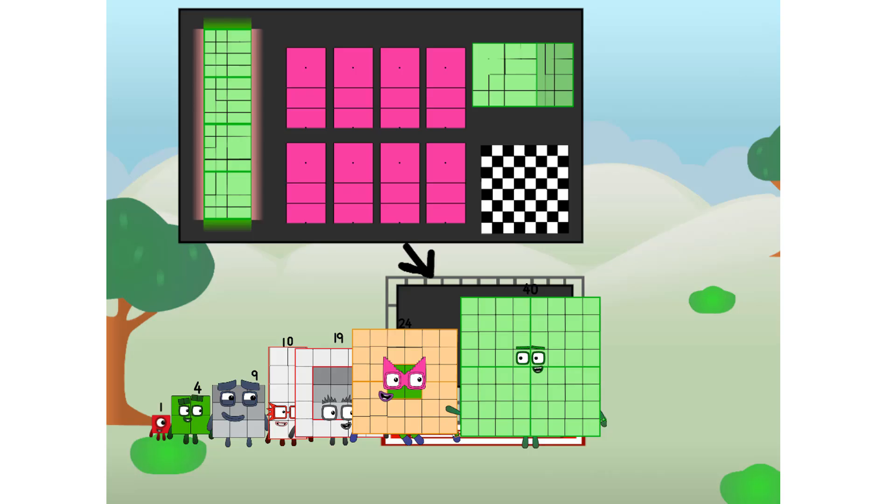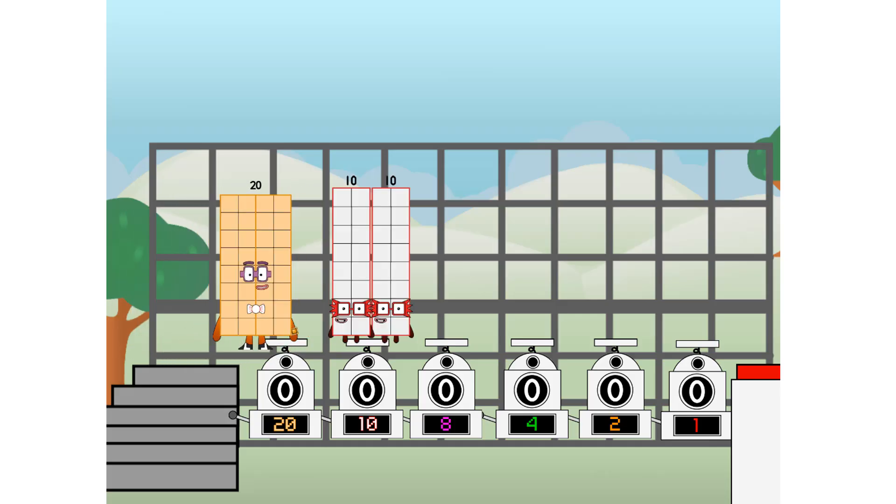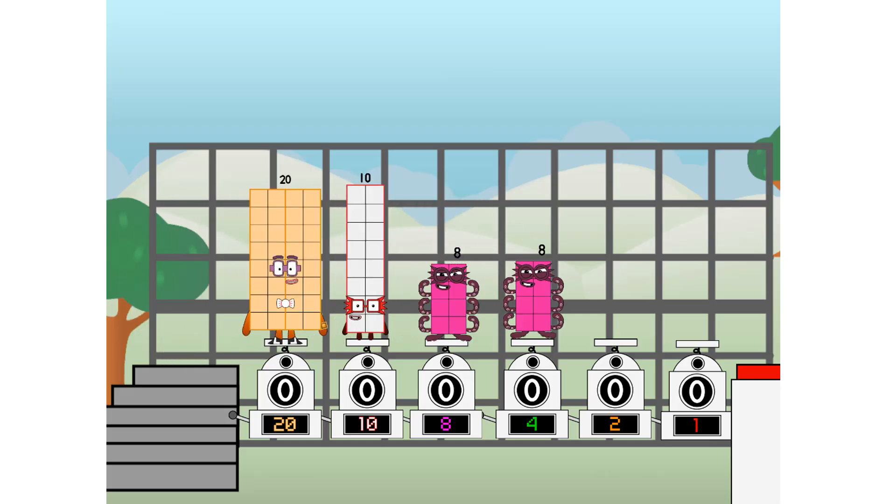But today I want to show you a little trick I call binary boosters — using the power of doubles to send any number flying. First, I split in two: 20 and 10 and 8 and 4 and 2 and 1, and 1 more to press the big red button. Then you choose who's going up: one of me, and none of me, and one of me, and one of me, and none of me, and one of me. And fire!